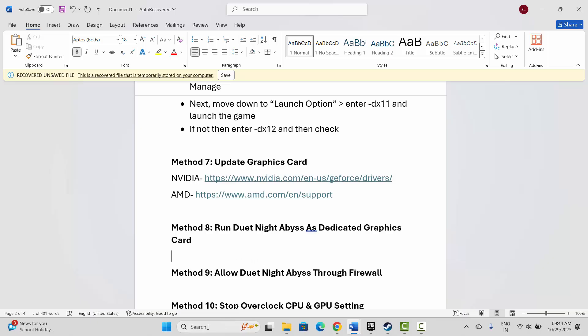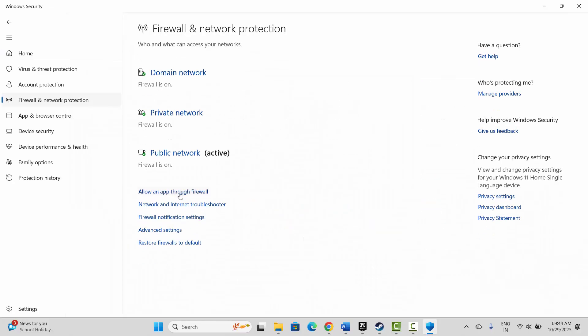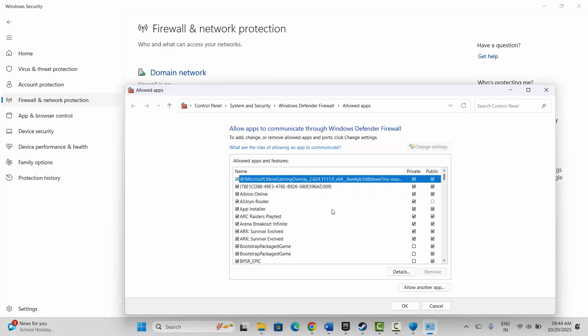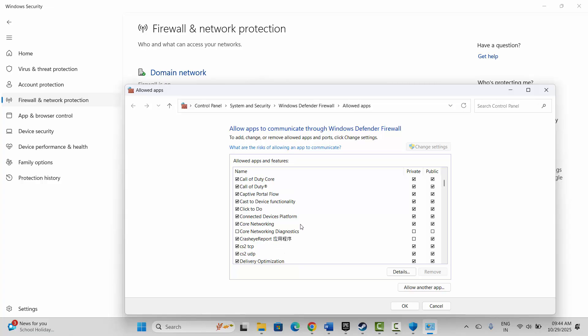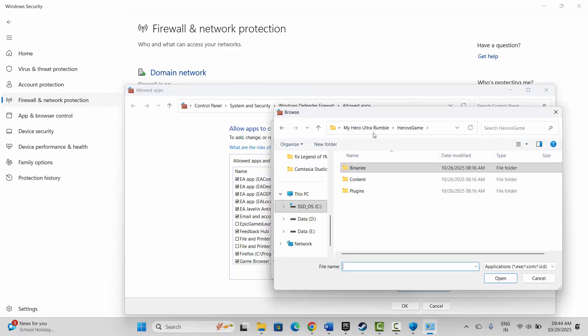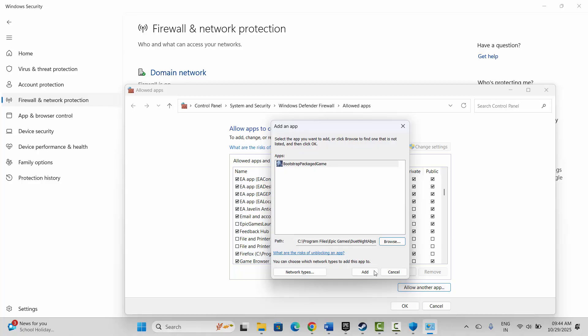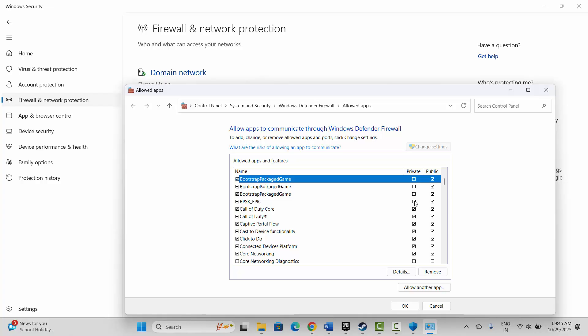Next is to allow the game through the firewall. Go to Windows Search and search for Windows Security, click on Firewall and Network Protection, then 'Allow an app through firewall', and click on Change Settings. Check if the game is listed. If the game is not listed, click 'Allow another app', then click Browse and go to the game folder where your game is installed. Add the game launcher to the list and make sure both Public and Private boxes are ticked, then click OK and launch the game.